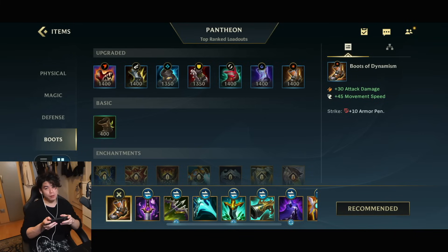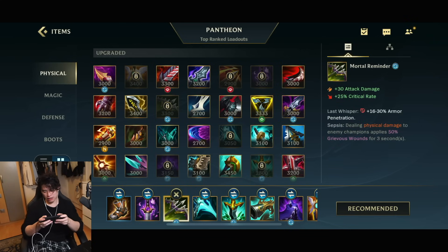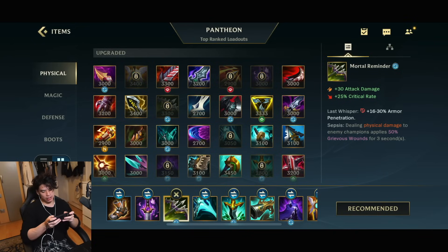Pretty simple — we're starting with the armor penetration boots for the movement speed and armor penetration. Then Youmuu's Ghostblade for even more armor penetration. Pretty much to secure true damage in the early game, just doing so much damage. Mortal Reminder gives us armor penetration percentage, additional crit rate, plus anti-heal.